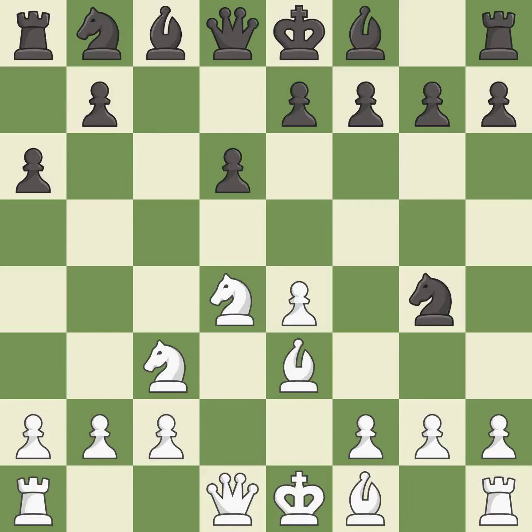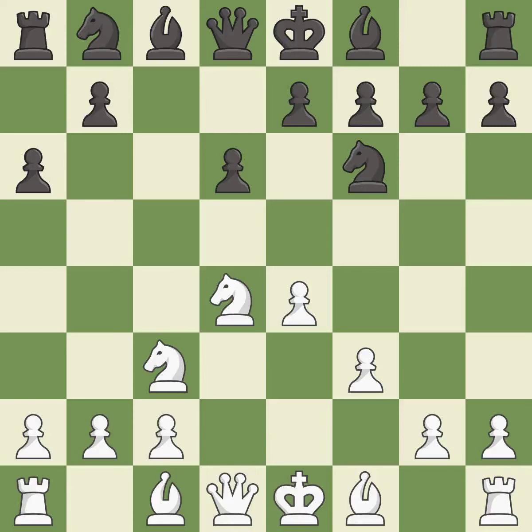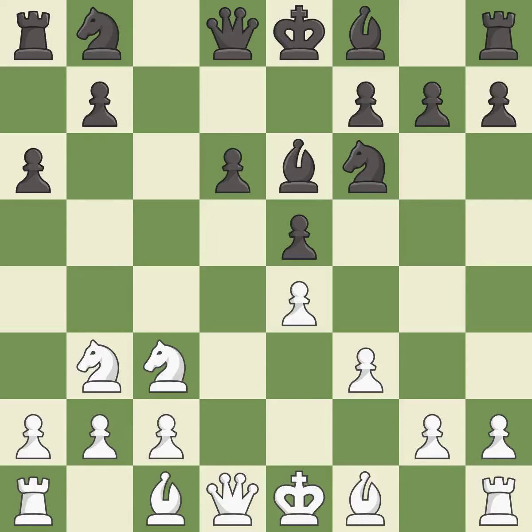Ng4 attacks the bishop on e3. F3 supports the e4 pawn and controls the g4 square, but slightly weakens white's kingside — this kicks the opposing knight. The knight then moves to a safer square. A bishop is developed off its starting square, getting it into the action.